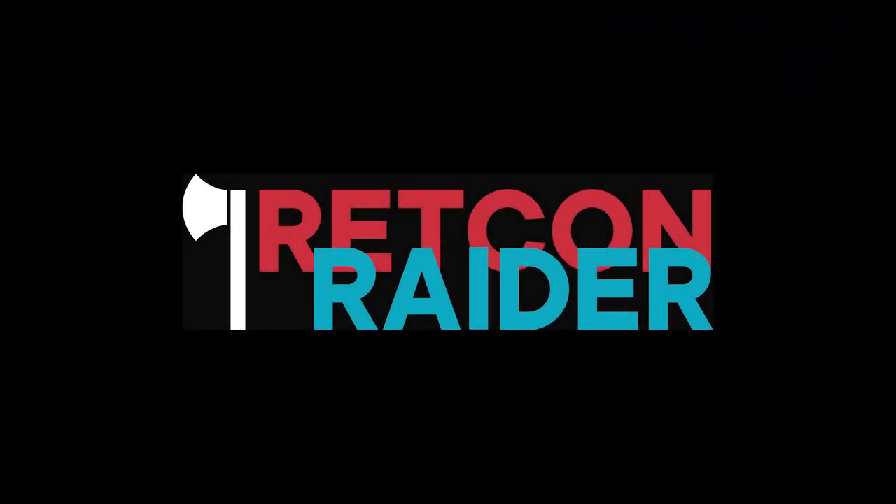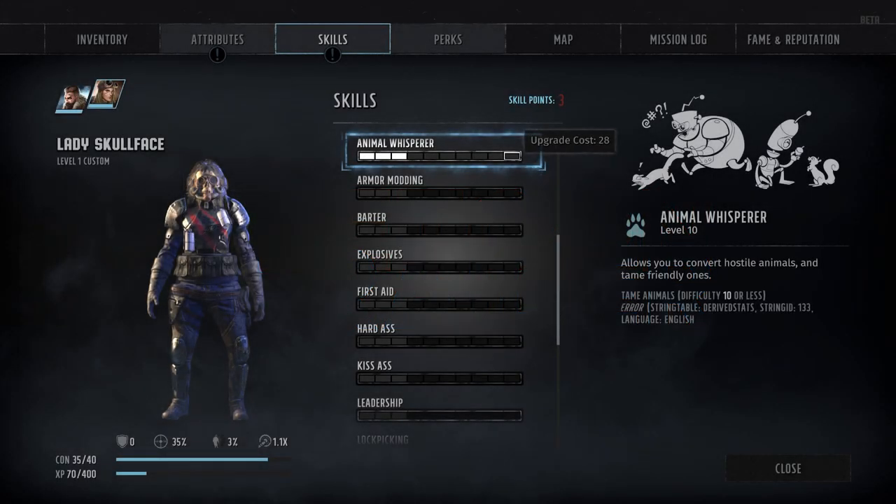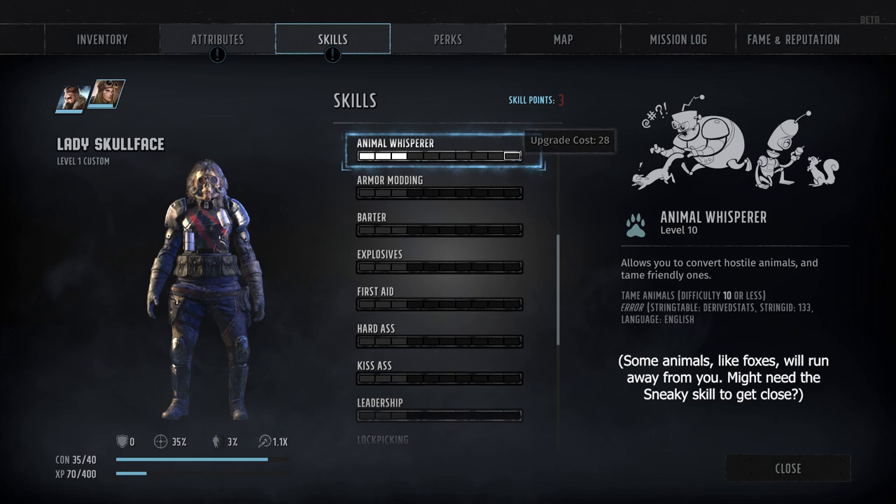That pretty much covers the basics, so let's take a look at the skills and perks themselves. First up, we've got Animal Whisperer, which should be familiar to anyone who's played Wasteland 2. It covers your character's ability to interact with the various animals you'll encounter during your travels. Outside of combat, it can be used to interact with or even recruit neutral animal mobs. These potential animal companions come in two possible flavors: larger aggressive companions such as dogs and bears, which will actively help you in combat.